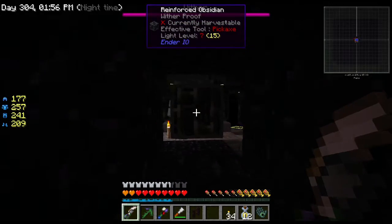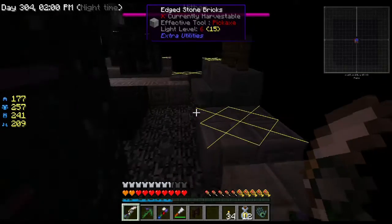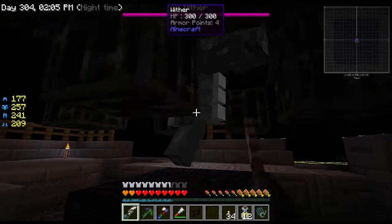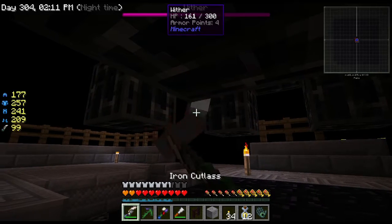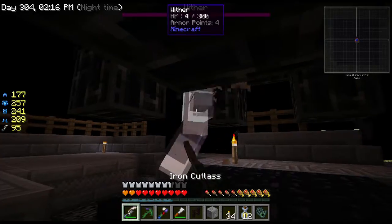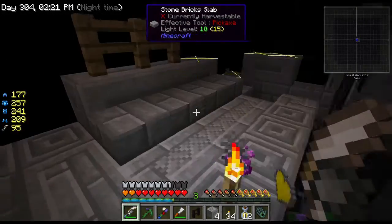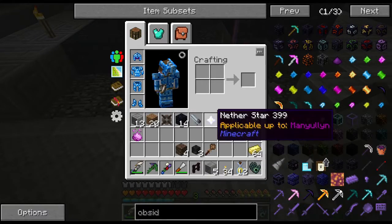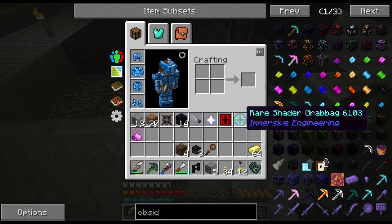Let me make sure I'm not getting any visitors while he's in there. Oh wow, that did some serious damage. He doesn't seem to be coming out. Oh, I think this is going to work - it's going to work. It's so going to work. Oh, look at all these goodies! Most importantly, I got my nether star. Oh - another division sigil, a rare shader grab bag, a miniature yellow heart.